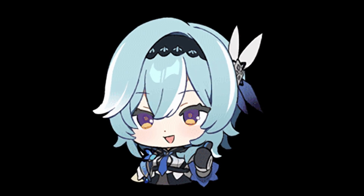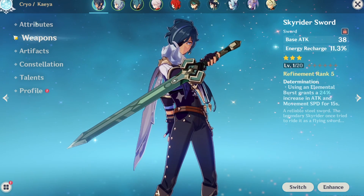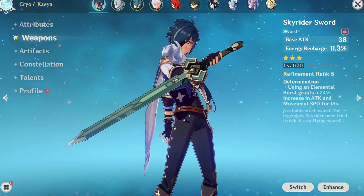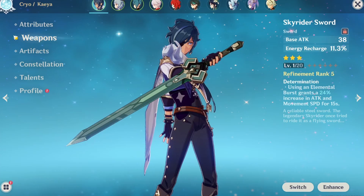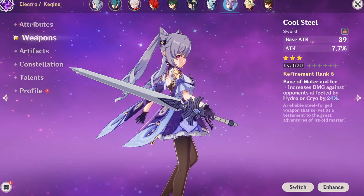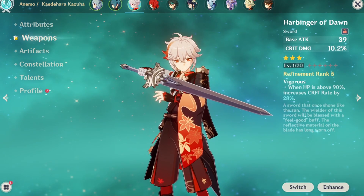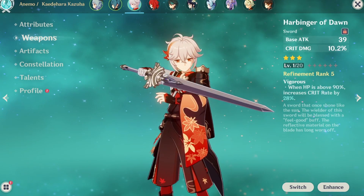Before we get to number 1, here are some honorable mentions that didn't quite make the list, but are definitely good in their own right. The Skyrider Sword has an ER substat with a passive that complements it, and does a bit more damage than the Favonius Sword — really good if you like to spam ults and are just starting out. The passive on the Cool Steel just works unless you're against the wrong enemies, plus it's really cool. And the Harbinger of Dawn is technically the best out of the honorable mentions, but a bit risky to run without a healer on your team.